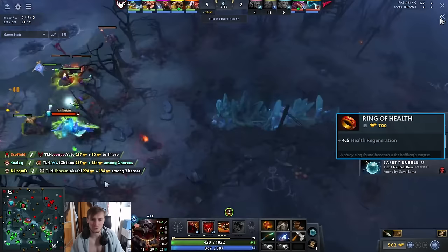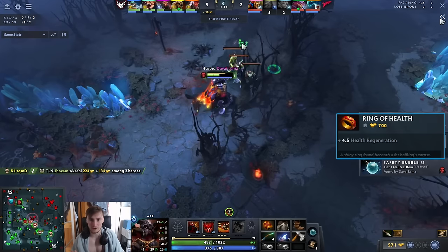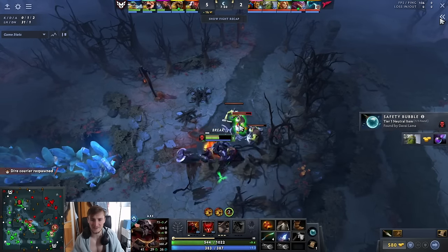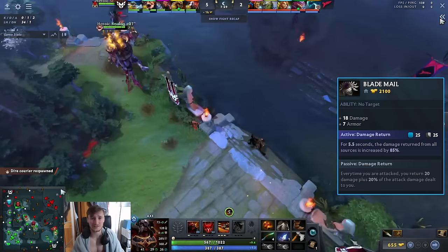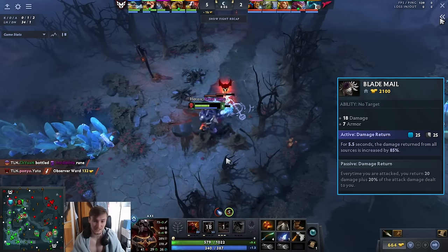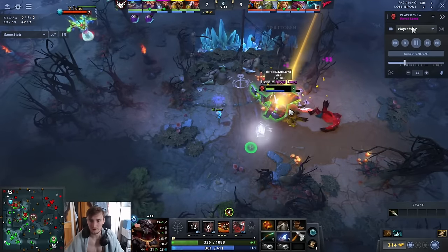If you're going to do this, you do want a Ring of Health and a neutral item that gives regen. Divide Llama ends up going the full greed build, which I think is something he tends to prefer as a player — he likes hitting hard timings. He goes no Phase Boots, straight into Blade Mail, really prioritizing that Blink/Blade Mail timing that we'll typically see around minute 11 to 13 depending on how good your game is. With the help of a safety bubble he's able to farm up a large camp stack.